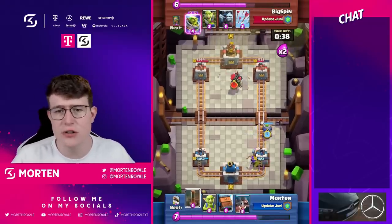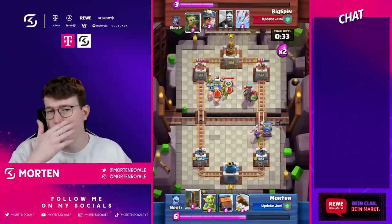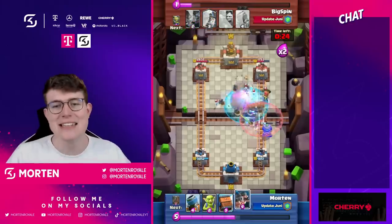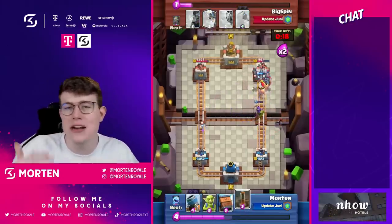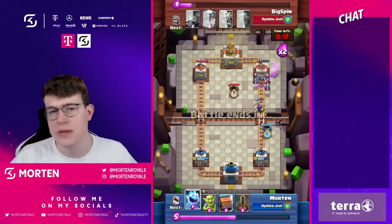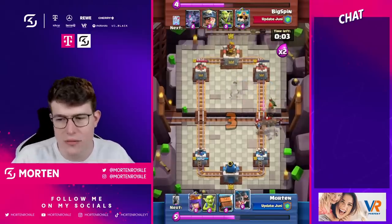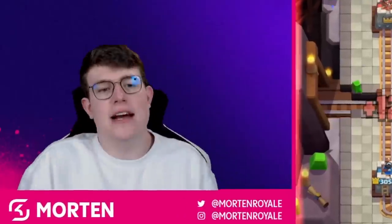Let's jump into the Evolution Mortar gameplay. A great thing about it is the extra HP, which makes it way better against Earthquake. The faster hit speed is also really useful. Against Mighty Miner decks, the distraction mechanic is interesting — the Mighty Miner always needs to deal with the goblin first. Using Earthquake does a good job of killing the mortar here, and we're winning the first game largely because the deck itself is just great.